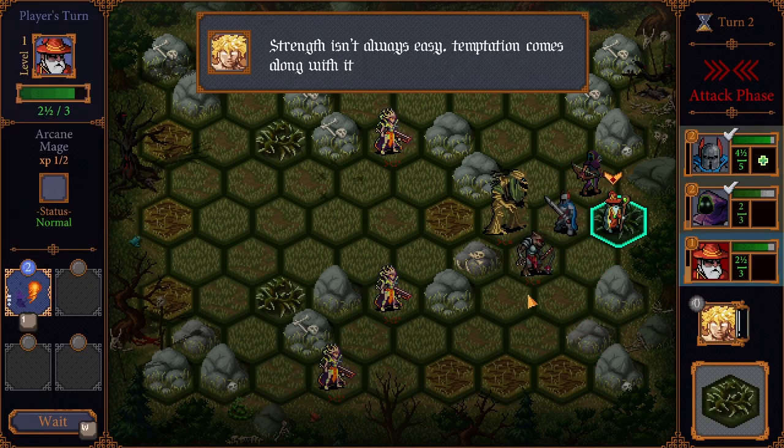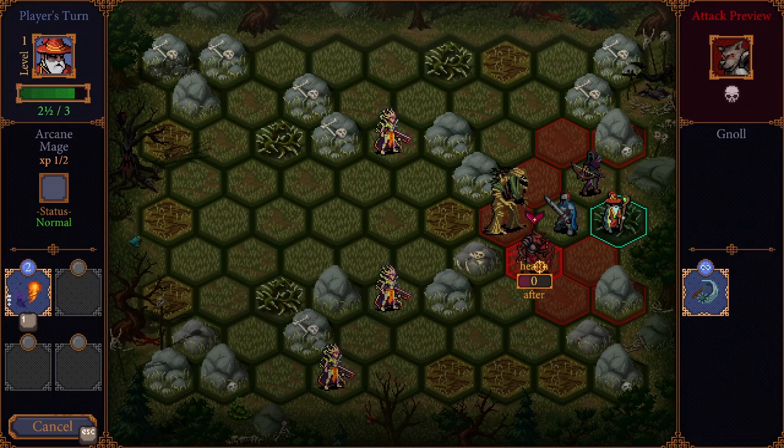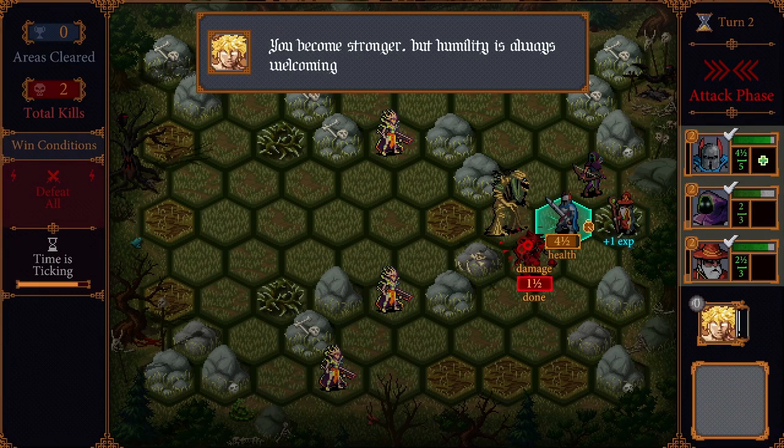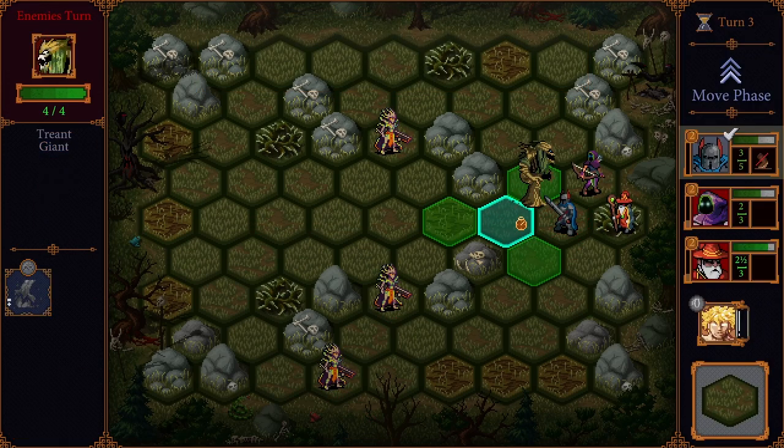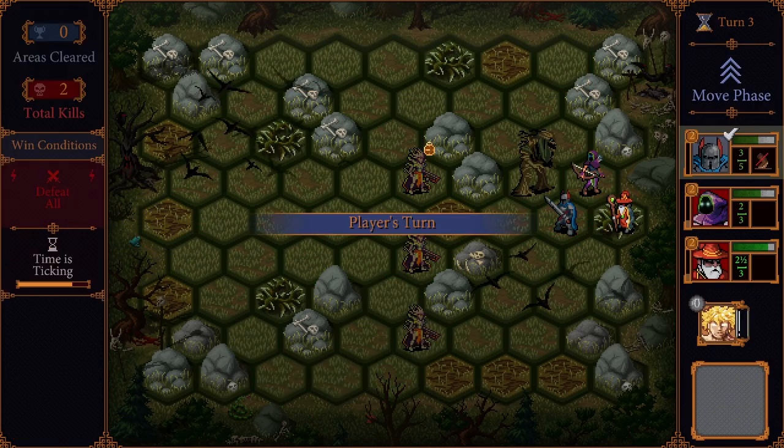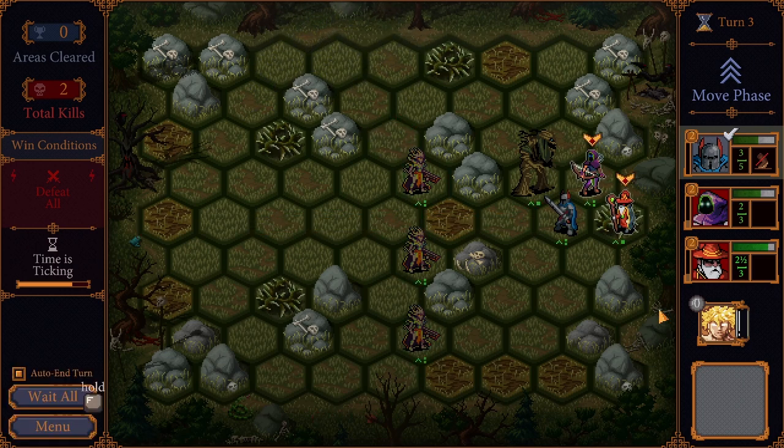It goes on for three turns, then they're going to attack. I'm going to have them attack the gnoll — that actually is a gnoll. We can actually kill the gnoll, so let's go ahead and do that. That way the arc knight will only be taking one hit. This guy did one and a half damage. Now I'm a little bit concerned about these lads over there. They are going to be a problem soon enough.